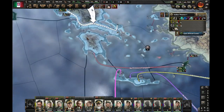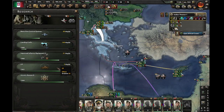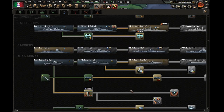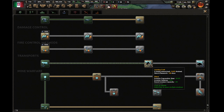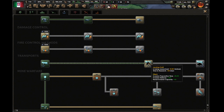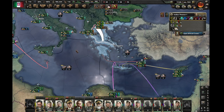My naval invasions — I was having trouble with those. Landing craft should help with that. Naval invasion capacity is what I think I need. Until we get this, our naval invasions will be put on hold.